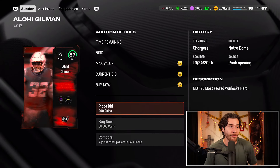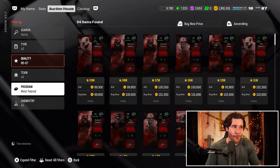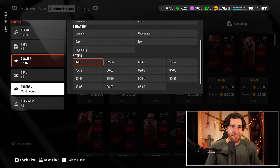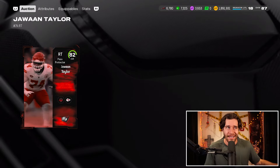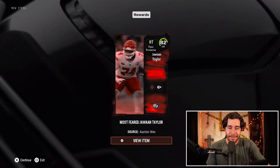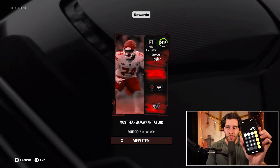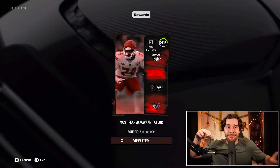I'm going to try and find the 87 at 90k. On the first refresh — Alohi Gilman — I was a little late, but 90k is the number you're looking for. Ideally you get less than that, but let's say you spend 90k — we add that to the tracker, we're at 400k. Then finally, the last step is buying the lower 82 overall most feared player at 10,000 coins. As you can see, Jawan Taylor at 10k. That's only a thousand coins difference either way. In total, you will be spending 410,000 coins and rolling into a card selling for 530k.